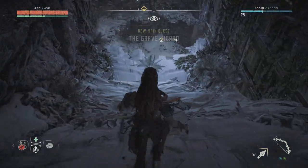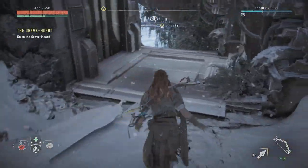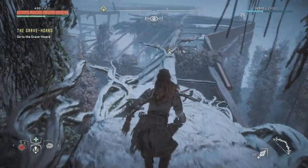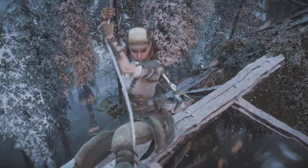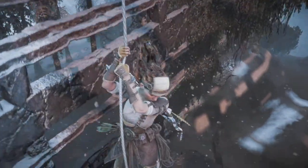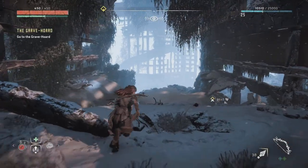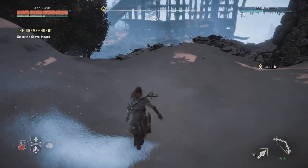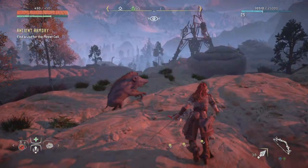I had trouble getting down here at first so I had to reload a previous save. I'm just glad I'm out of this building because I was actually getting pretty annoyed — for some reason this game won't let me rappel down so I kept falling to my death. I assume Horizon was giving me some weird glitch, so I'm just glad I'm able to be on my way to the next mission.